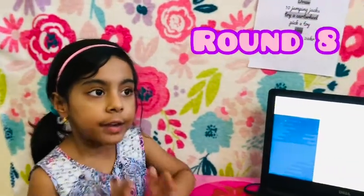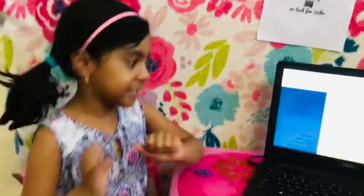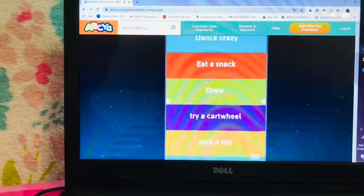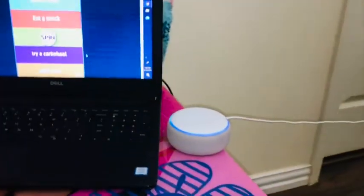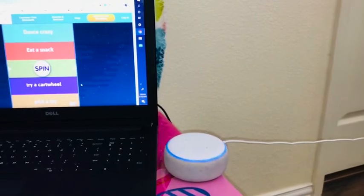Took off my clown makeup. Now I'm going to spin the wheel — it's also round eight. I hope I get a snack. I wanted to draw — I like drawing too! Now I'm going to tell Alexa to pick a number from one to ten, and that's how many minutes I have to draw. Alexa, pick a number between one and ten. The random number between one and ten is one. Oh, I have one minute!